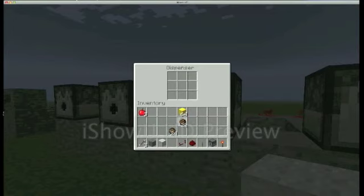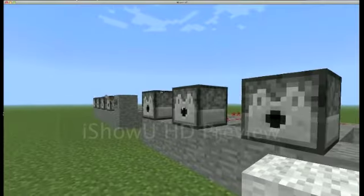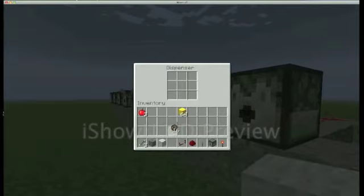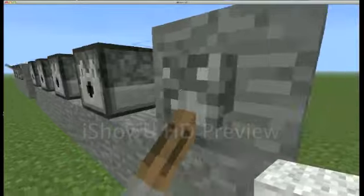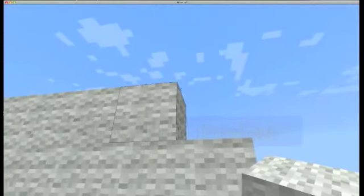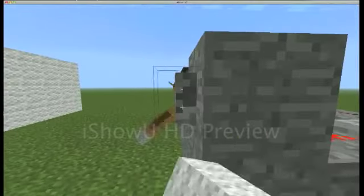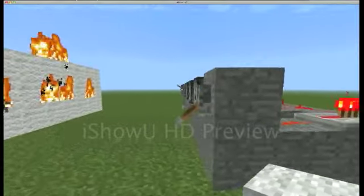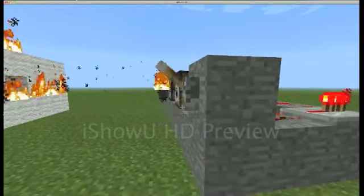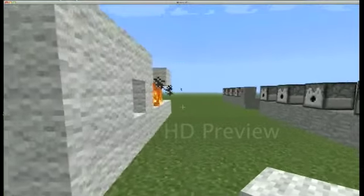Let's put 16 fire charges in each dispenser — 16 in there, 16 in there, and 16 in here. You also want the last dispenser to hit something. Now I don't know exactly what fire charge does, so this will be interesting. Let's fire it — boom! Oh, it's the stuff the ghasts use. So with that, you can essentially make your own ghast!